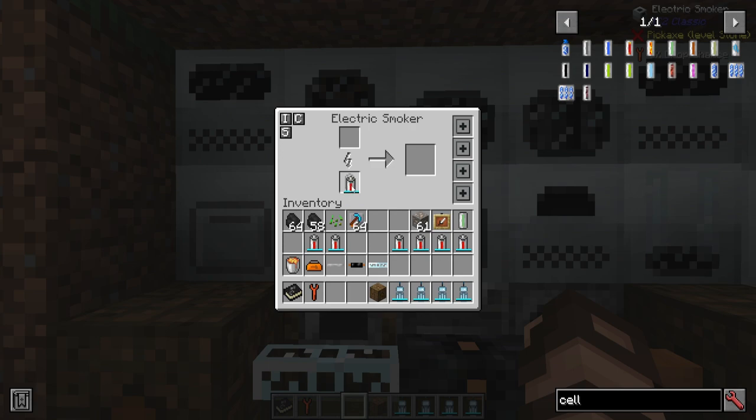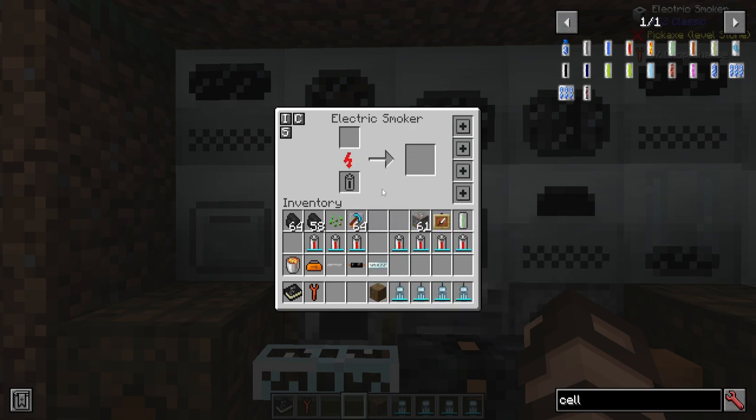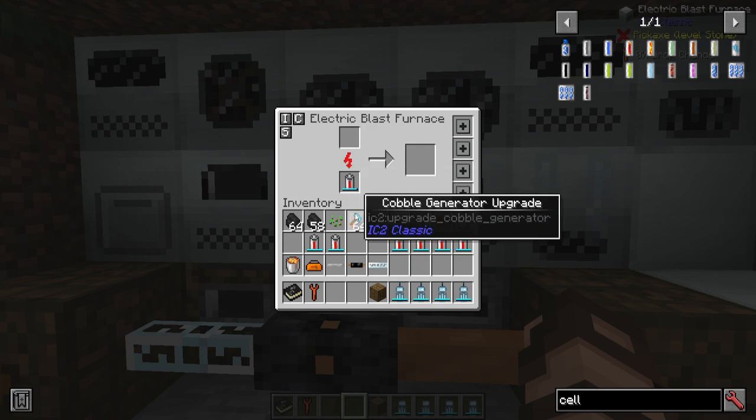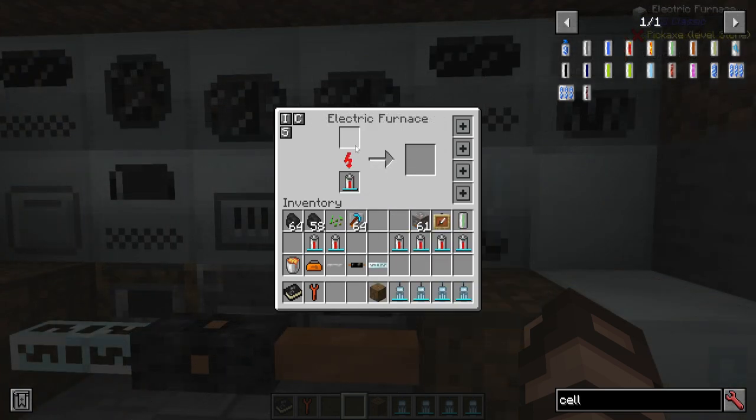There is an electric smoker, which does the same thing — you can power it up with reusable batteries or have a power source connected to it and it will smoke things faster and more efficiently. There's also an electric blast furnace, same thing as the smoker. An electric furnace does the same as the regular furnace, but instead of coal or other burnables it uses electricity and goes even faster with possibilities for upgrades.